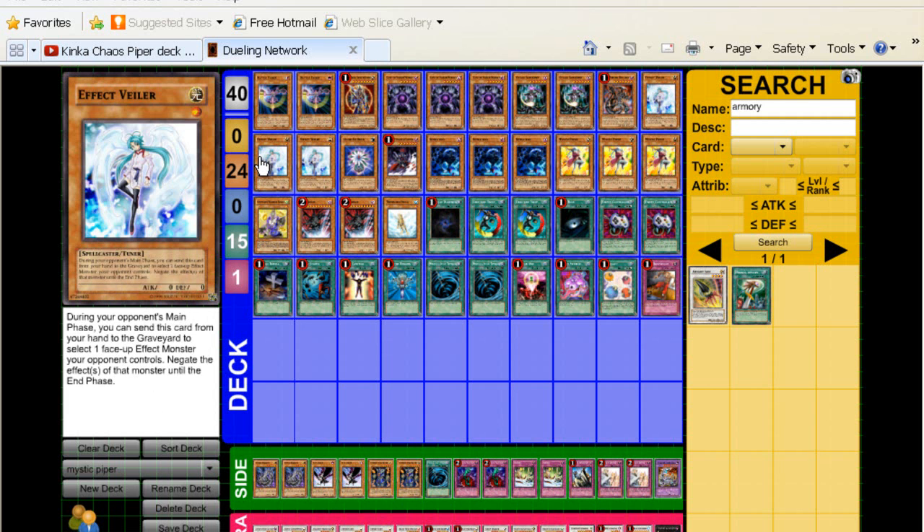Triple Effect Veiler — this is like the most obvious choice in the deck. I've seen some people only playing two, but this format, especially with Wind-Ups being the way they are and Inzektors, you should definitely be running three Veilers. Without question, you've got to run triple Veiler.